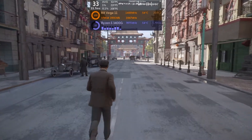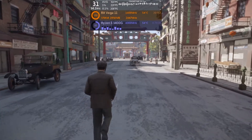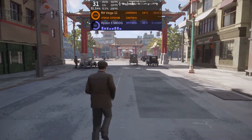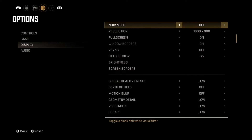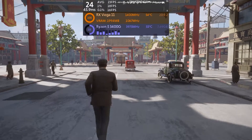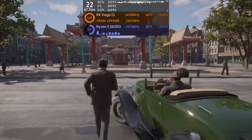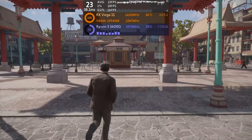Our first benchmark at 1280x720 and low settings only just pushed our 30fps threshold of playability with an average frame rate of 31fps. 1% lows are a measure of smoothness and they were on the low side at just 22fps. Turning the resolution up to 1600x900, performance expectedly drops. The average frame rate is now 23fps but 1% lows don't take as much of a hit, with a result of 18fps. This isn't playable and since we're already at low for all graphics settings, there's not much that can be done to improve this.